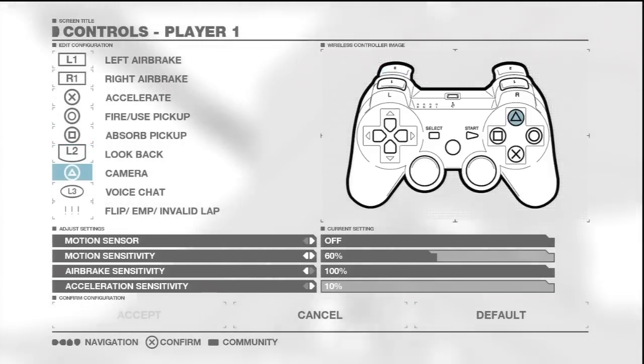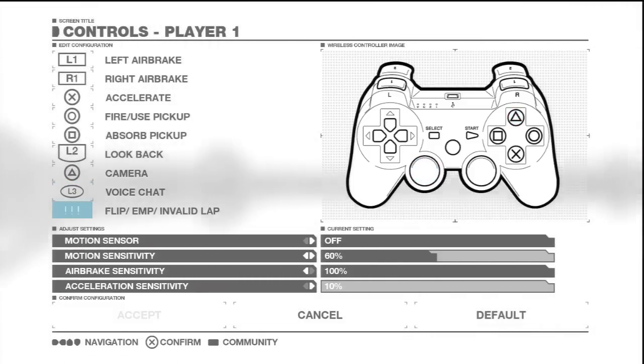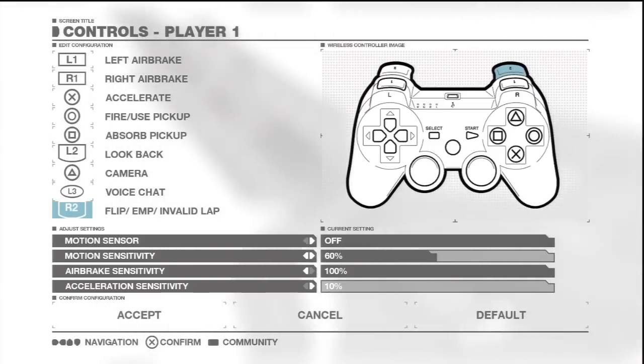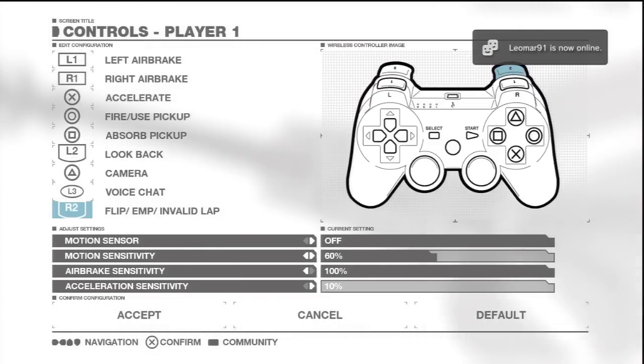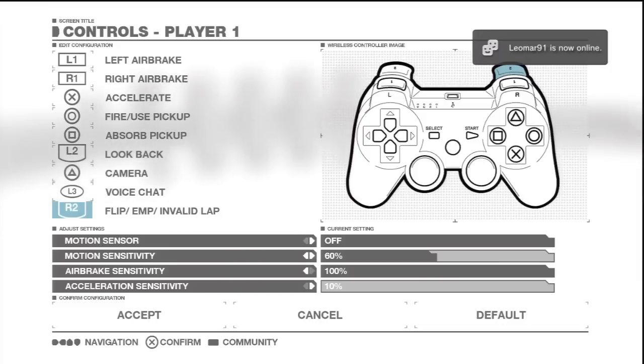Just to finish off the control section, I'll briefly explain the different functions of the game mode specific button. In eliminator mode the button flips your craft 180 degrees. In detonator it activates your emergency EMP weapon. And if you hold the button down during a time trial or speed lap, it will invalidate your current lap and give you a turbo to help you quickly return to the starting line.